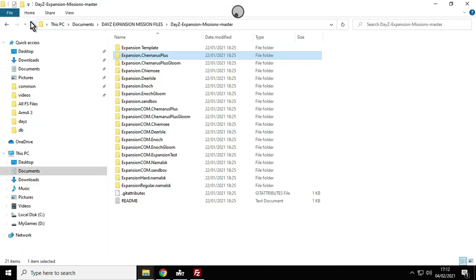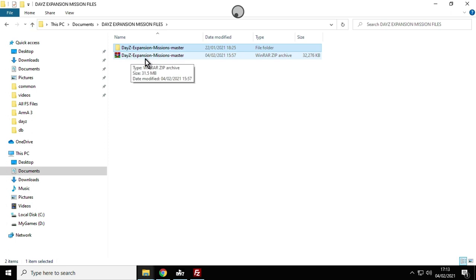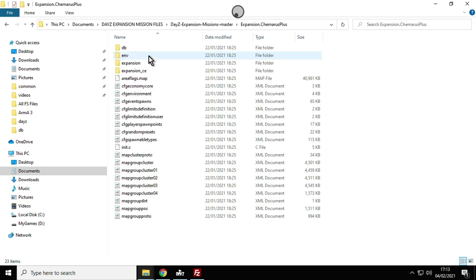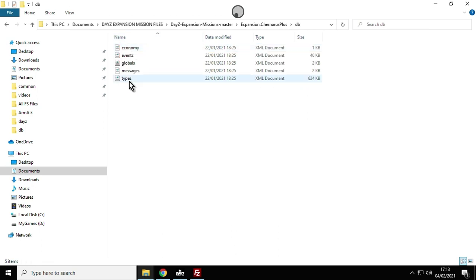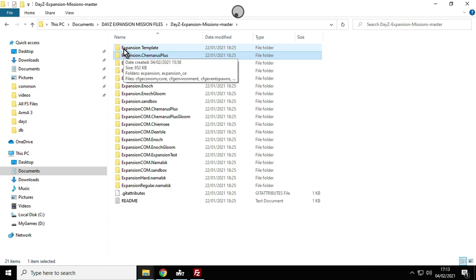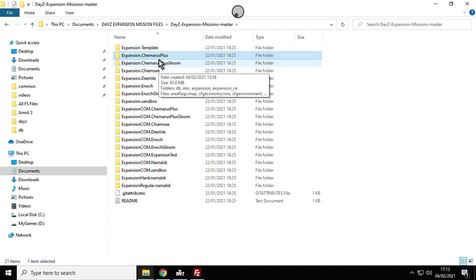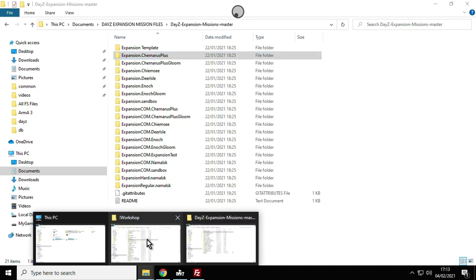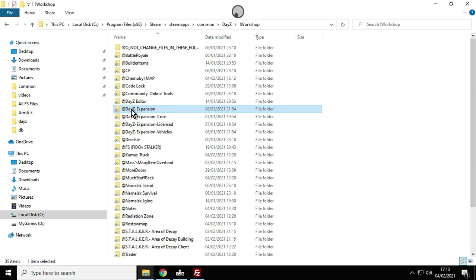Once downloaded, copy it somewhere out of your downloads folder, then unzip it. You'll end up with a folder called 'DayZ Expansion Missions Master.' Inside you've got all the missions — going into one you can see cfg spawnable types and a db folder with your types, events, and so on. It should look familiar. For this video, we're going to install Expansion Chernarus Plus — the standard version, not the Chernarus Plus Gloom one. Copy that mission folder into your DayZ Expansion mod folder.